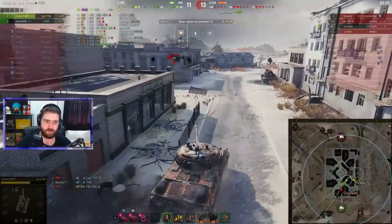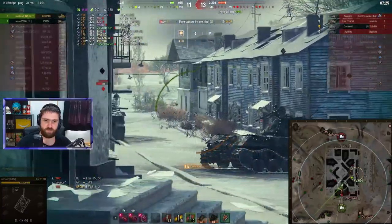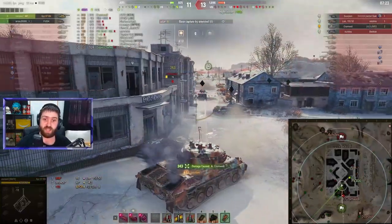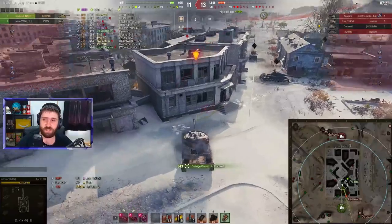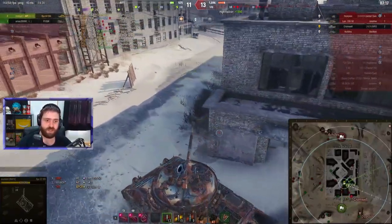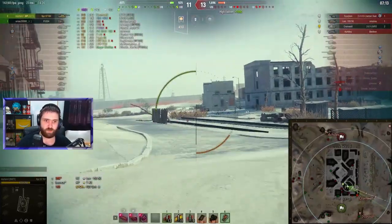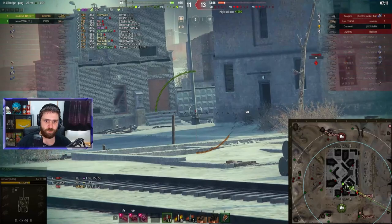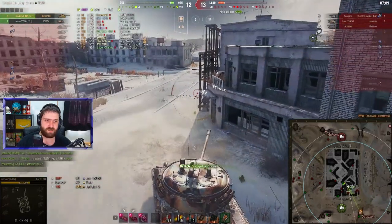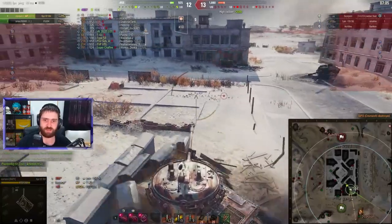There's the Cromwell — it's actually running away. Someone is in the cap. Switching around to go after the Cromwell and catching it at the backside — 343 damage with a clutch shot into the backside of the Cromwell. Now down to 216 HP, going with an AP round to finish off the Cromwell. There it is — nine kills and 4900 damage in this battle so far.